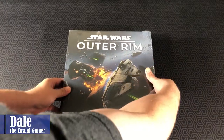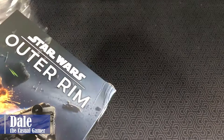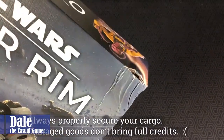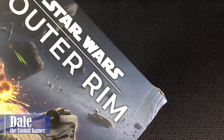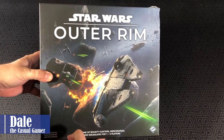So down at the table, let's get the shrink wrap off and go ahead and explain my first tragedy with this game. The box went from the car seat to the floor, so a little damage in the outer rim already. But anyway, here's the box cover.